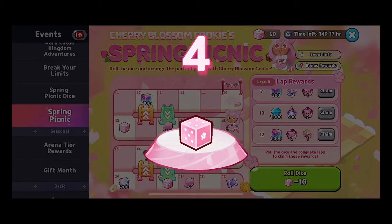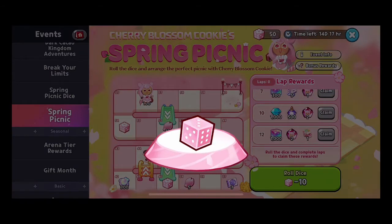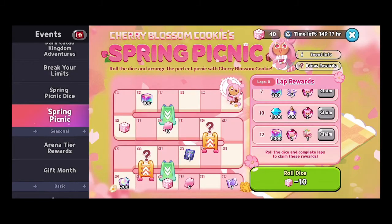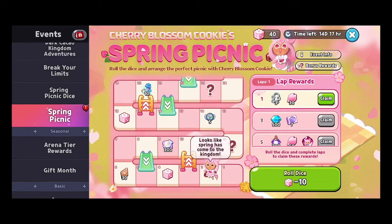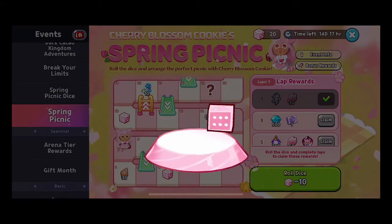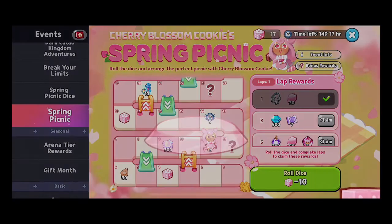Keep in mind this was done with 200 dice pieces, so consider that when estimating your pace — though you might get lucky and hit every ladder while missing every slide. At the end of a lap, rolling over doesn't waste your extra spaces; it actually placed us one space further onto the new lap. The board also changes each lap, so the layout isn't always the same.